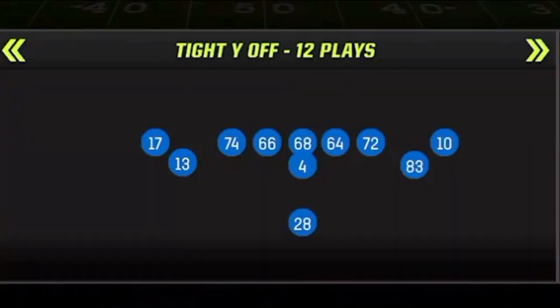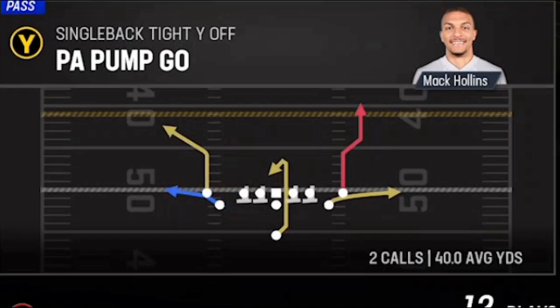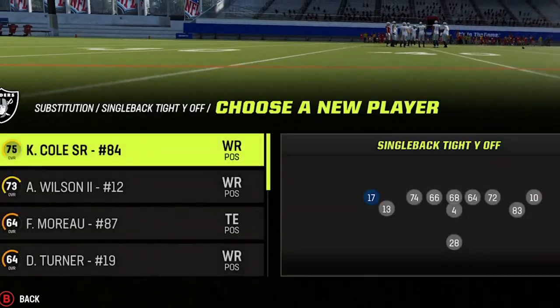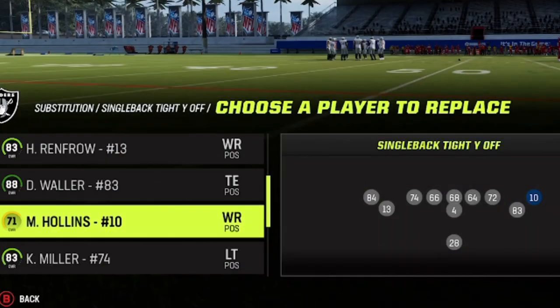The next route is also from my Raiders offensive ebook. The formation is the Single Back Tight Way Off and the play is called the PA Pump Go. This play can score a one-play touchdown against many different defenses, but I'm focusing on the route the B or circle receiver is running. Make sure you have your fastest or best route-running receiver in that spot.